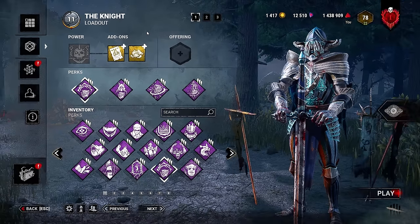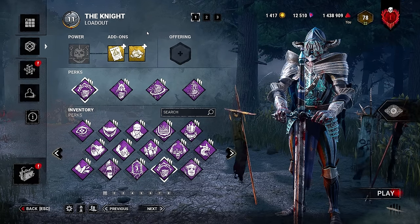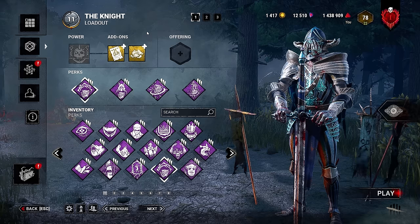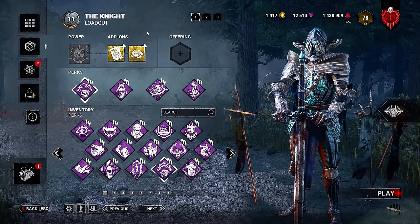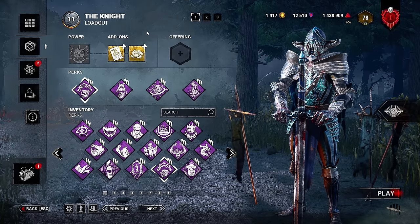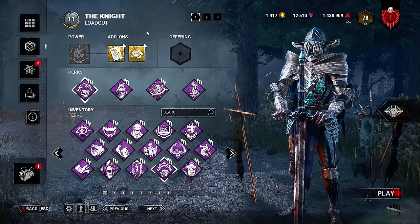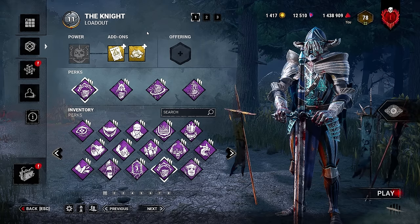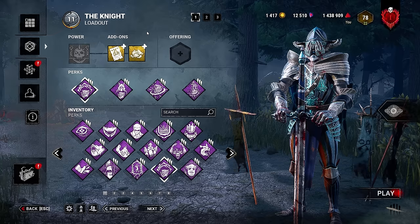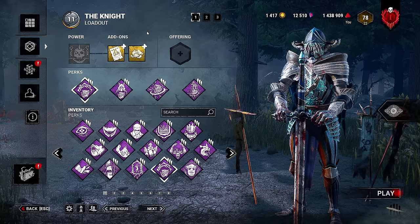Overall, I had a lot of different ideas when it came down to doing the best build for Knight, and that's one of the reasons it took so long. I was looking for what I thought would be the most consistent, and I think this is probably the most consistent build right now. It's going to guarantee you a lot of Knight chases from survivors on gens, thanks to the Surveillance and all the ways we can regress gens from afar — whether it be Jolt, Scourge Hook, or even our own units. Sorry for the long wait — let's jump straight to the gameplay.